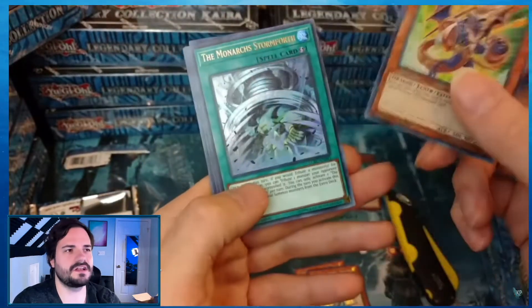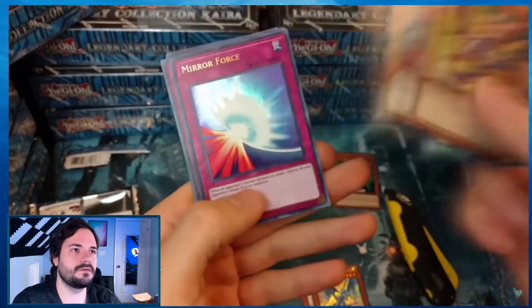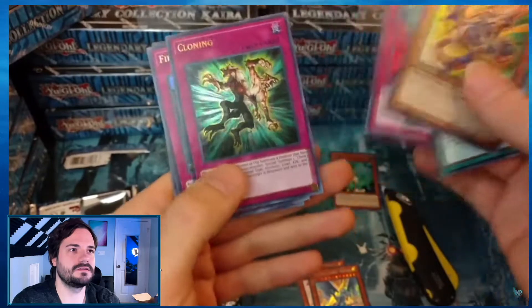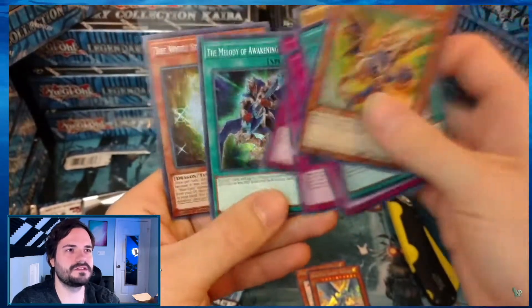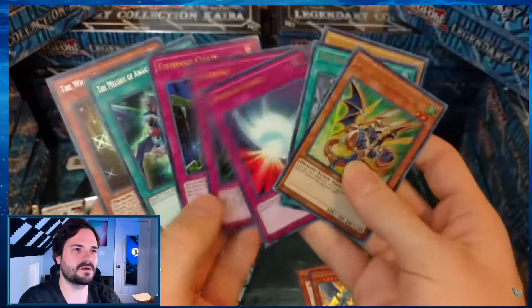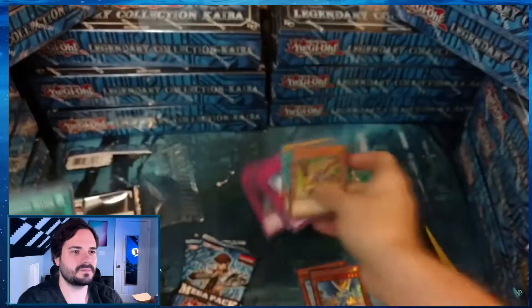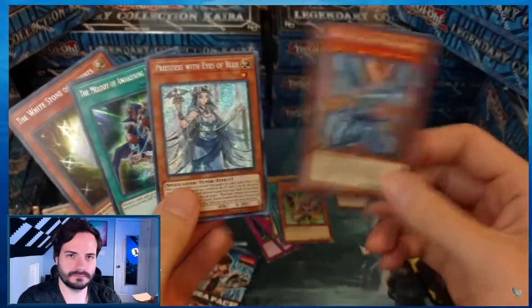I think every card in this set was like an OCG set — every ultra... We've got the LOB art. We've got the Mirror Force. They're cloning a Fiendish Chain. And then they put two secrets in the back. Oh yeah — White Stone of the Ancients. Blue-Eyes Shining Dragon — something that hasn't been printed in secret rare since Retropack 02. Boom.